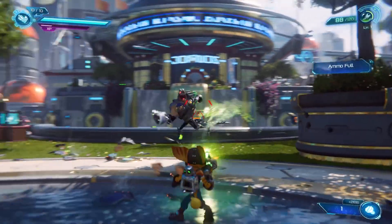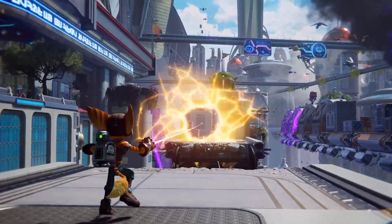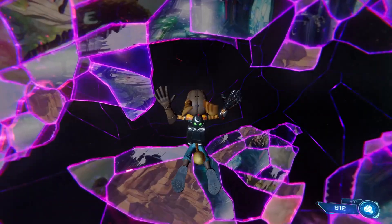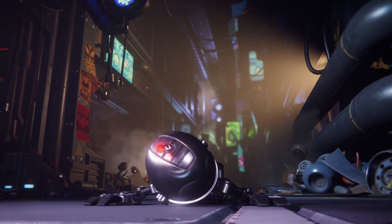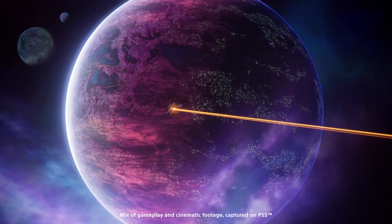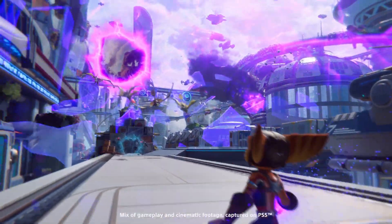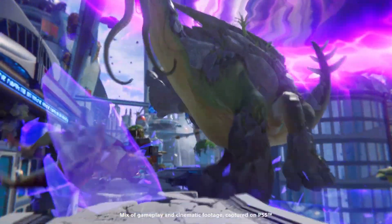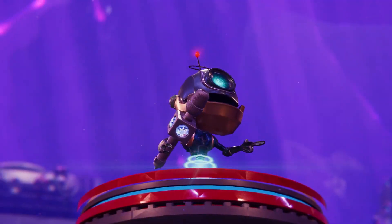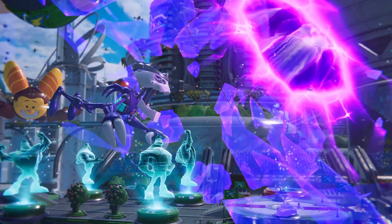Ratchet & Clank Rift Apart on PC will feature ray-traced reflections and newly added ray-traced shadows for natural outdoor light. If you played Rift Apart on PlayStation 5, the best way to play that game was on the performance ray-tracing setting because you were getting a pretty steady frame rate and the game looked fantastic. Hopefully with decent specs you can get a comparable experience to that at the very least. Today they reveal the addition of another option that will further enhance the realism of light in the game.